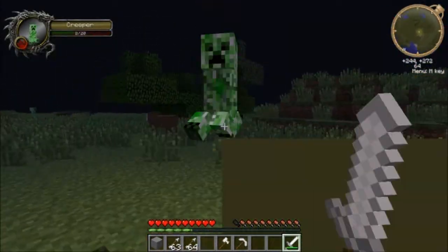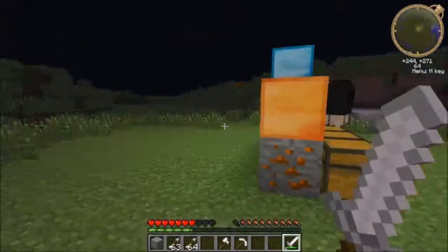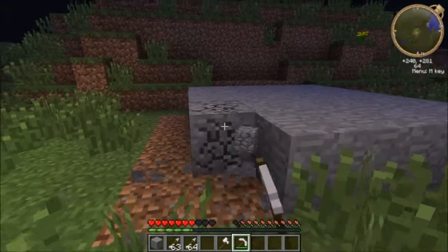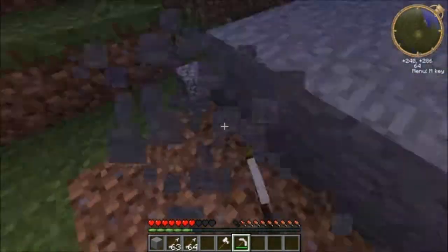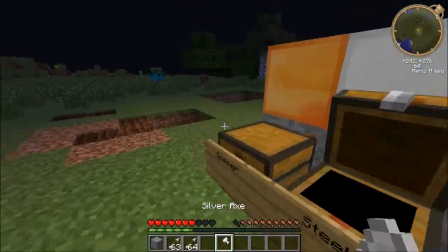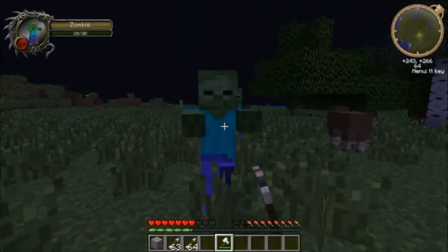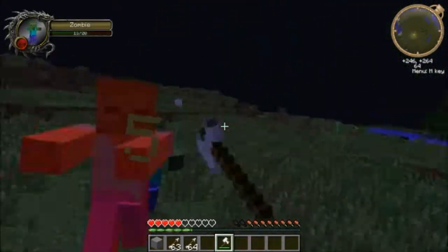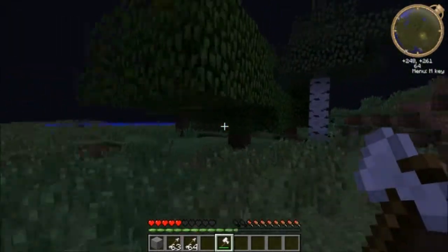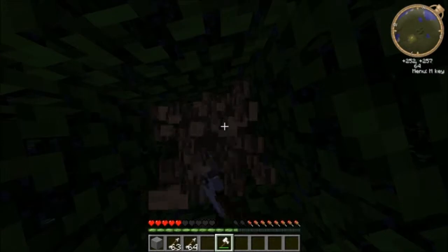Actually it does three hearts of damage, so three hearts is as good as an iron sword. Then you got the pickaxe - mines pretty fast, probably as fast as iron. And then the axe does four which means it does two hearts of damage.